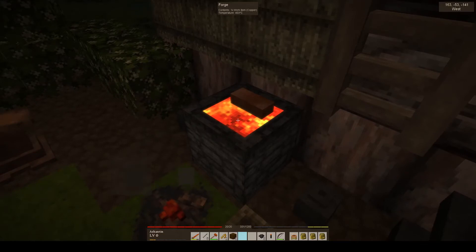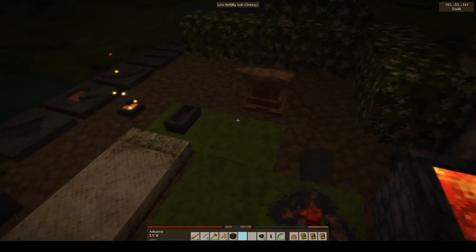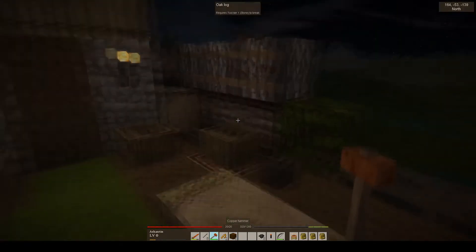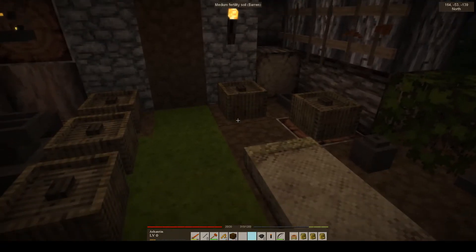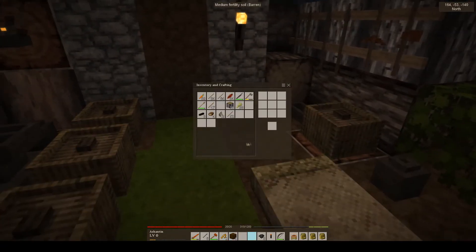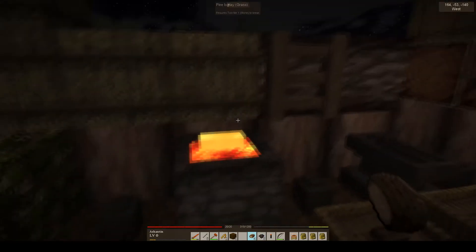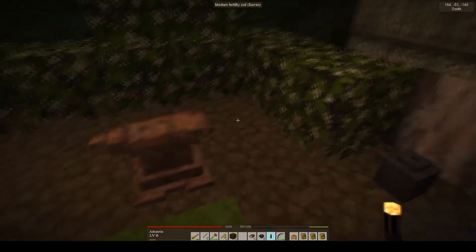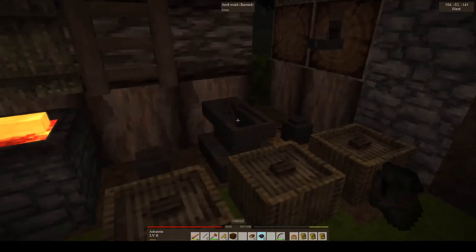It took me 10 blocks of charcoal to fill this thing up. I have an anvil over here and a copper hammer in my hand. Let's eat something before I starve to death, and let's put a torch on the scene so we can see what we're doing.